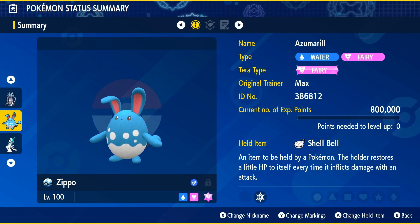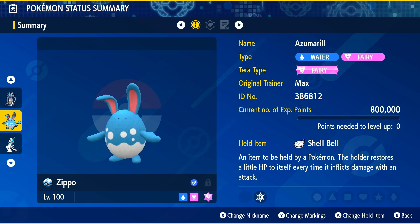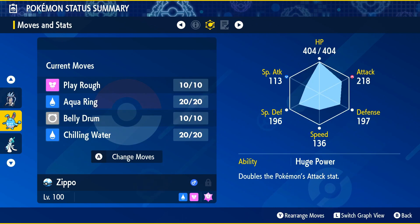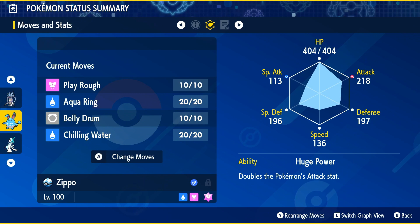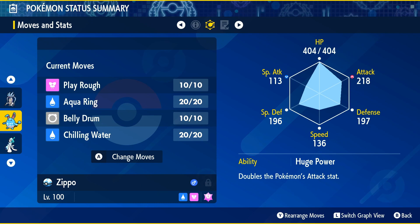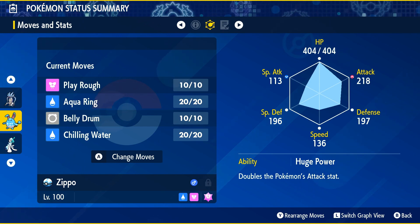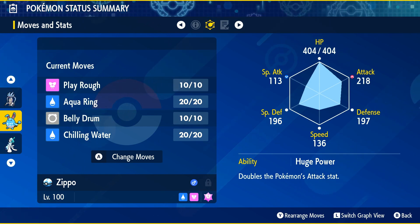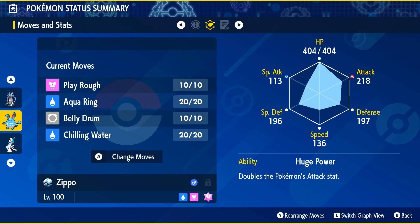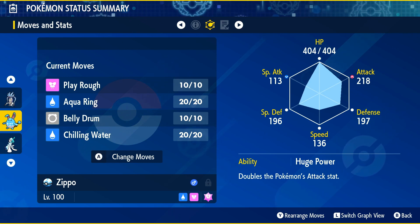Our first one here, we've got the raid frontrunner it seems — we've got Azumarill. Azumarill, of course, the Water and Fairy Pokemon. Its Terra-type is going to be Fairy, and you're going to give it the Shell Bell. This Pokemon's moves are going to be a moderately typical set. You don't really need to worry about doing Water-type damage. We've got Play Rough as its main damage-dealing move. Aqua Ring is a pretty good option to set up early on in the battle — if you want a little bit of extra passive healing, it could help you out quite a bit, especially before you get a Belly Drum off. You can set up an Aqua Ring, then slowly heal a little bit — if you go for a Belly Drum, it'll be a little bit safer because you'll heal after every turn.